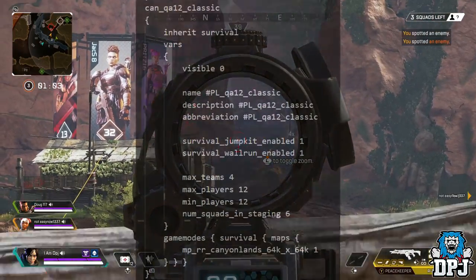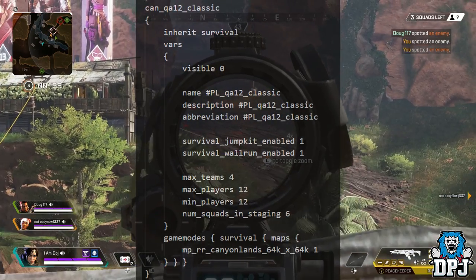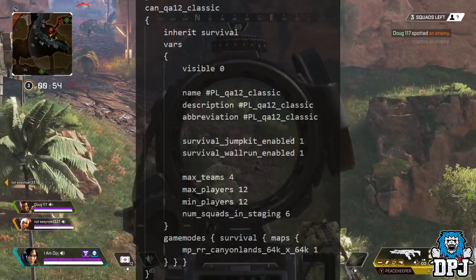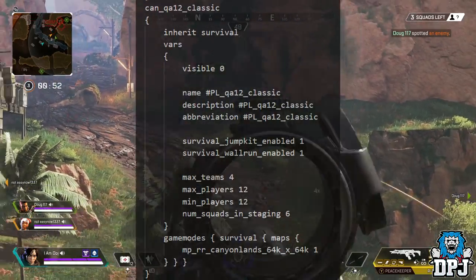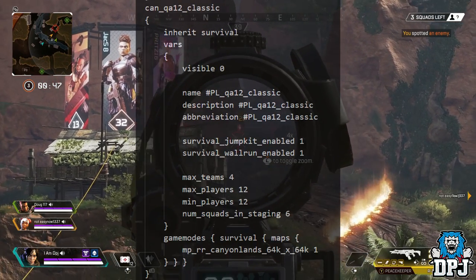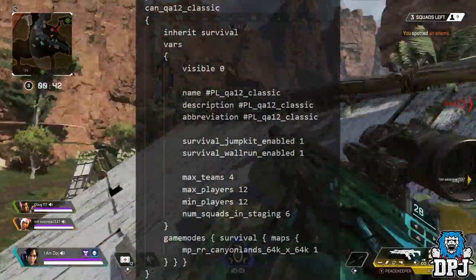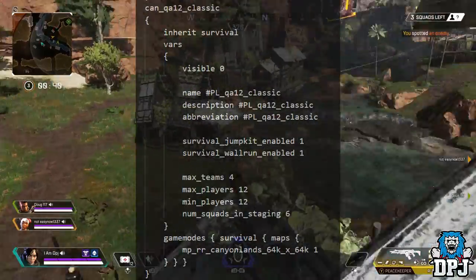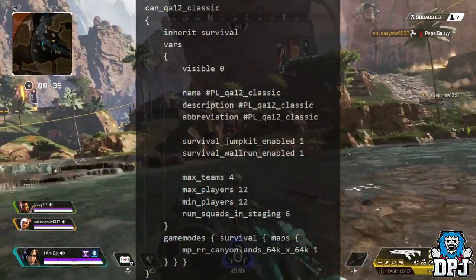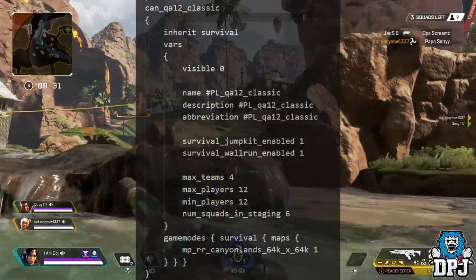Through the datamine files seen on screen, we can see a new mode called Classic. One might ask how a game that's been out less than a month has a mode called Classic — I feel this is Respawn's way of implementing something from a past game set within the same world, and that game is Titanfall. Titanfall is the only classic game that could fit here, especially since both games share the same universe. Notably, it says 'jump kit enabled' as well as 'wall running enabled.'